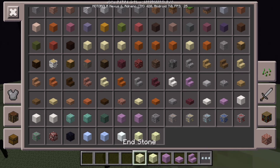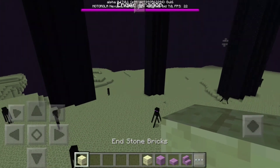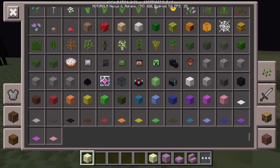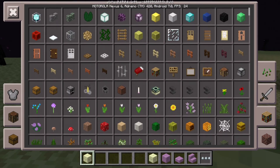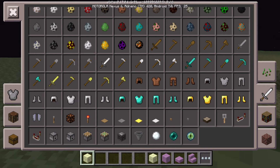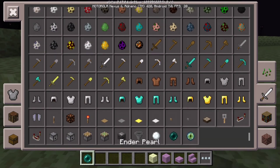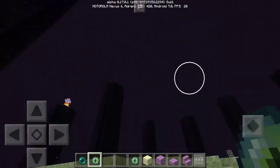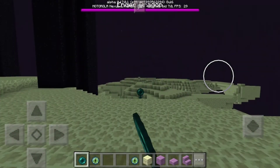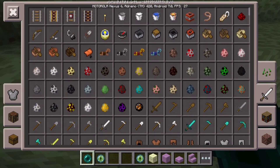The Endstone Bricks - to make them all you need is four End Stone. It's really simple, you don't even need a crafting table. I just made 64 of them in my inventory. They look pretty cool if you want to make an End-themed house. Here's the Ender Pearl and the Eye of Ender. You can't throw Ender Pearls in the End or in the Nether. If you throw an Ender Pearl it will teleport you but it will do a little bit of damage to you, so be careful.